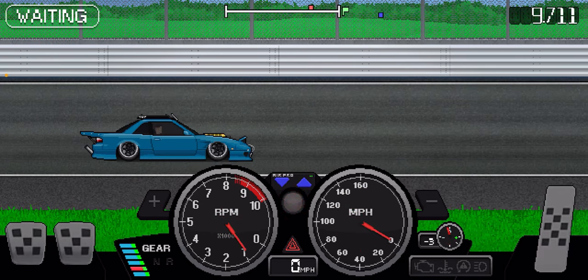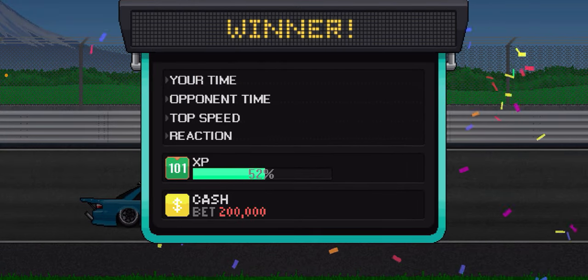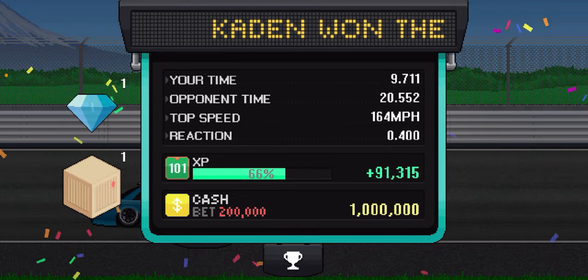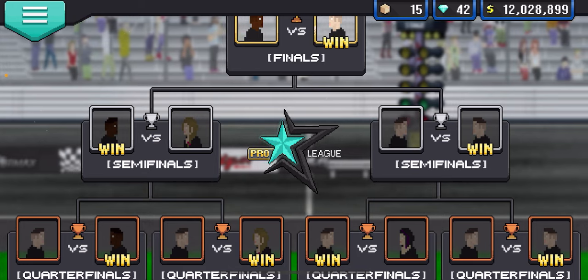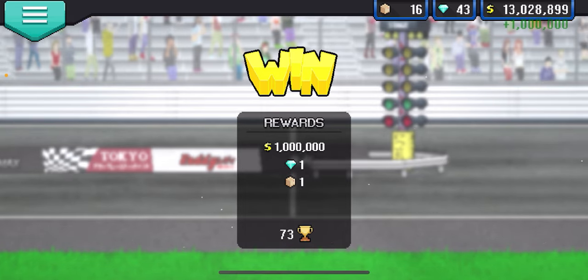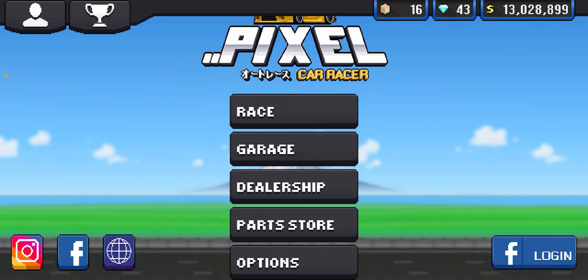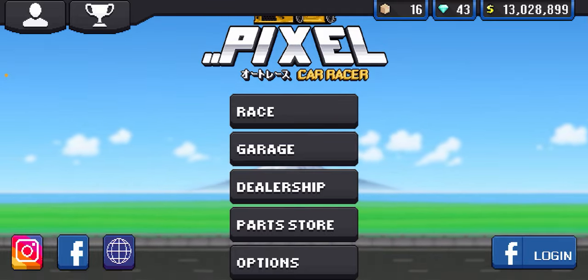If you guys have any questions about this glitch or the mods, join the Discord server down below — it's a good community, create a ticket and ask away. As you can see, we got a million dollars, a diamond, a crate, and a bunch of XP, simple as that. If you want mods, the first link is in the description. If you enjoyed the video, make sure to leave a like and subscribe — I'll see you guys in the next one.